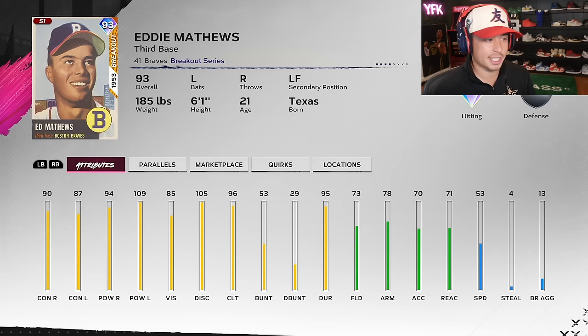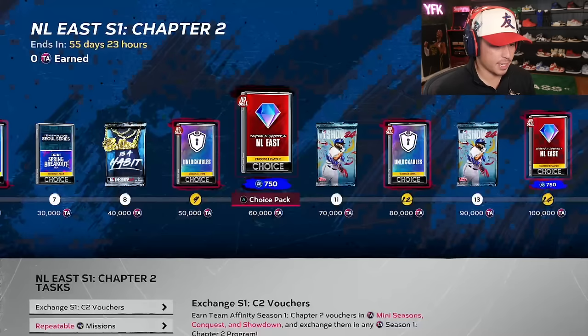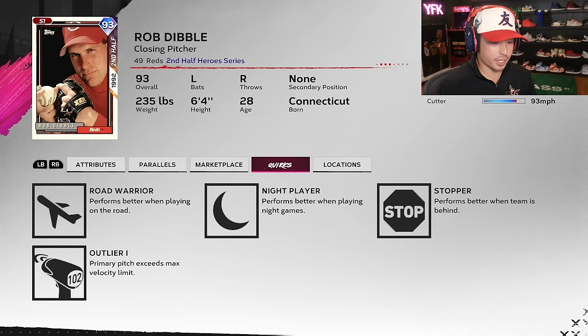Eddie Matthews — same every single year, same picture, same hitting attributes, same everything. Noble Myer — okay, not bad. A lot of these young dudes aren't really anything to write home about. Mick Abel — a lot of guys have the same pitch repertoire, same miles per hour. Joey Meneses — pretty good hitting card, not the best fielding obviously, but he'll do. Michael Bush — not gonna be that guy yet. Rob Dibble — 118 hits per nine, 125 pitching clutch with the outlier. This card is going to be filthy. Greg Vaughn — good hitting attributes.